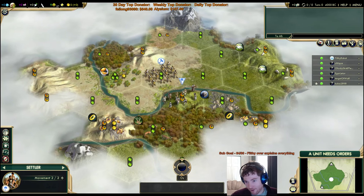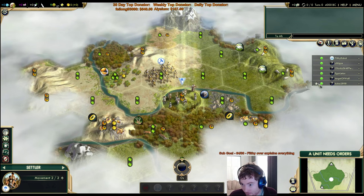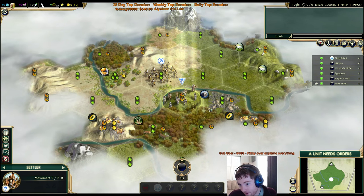Ottomans is the most comfortable civ. Pearls start? 100% chance. Oh look, it's not Pearls. Something's wrong. It's just going to be a scrap. Angel of Warb doesn't have the mod installed.